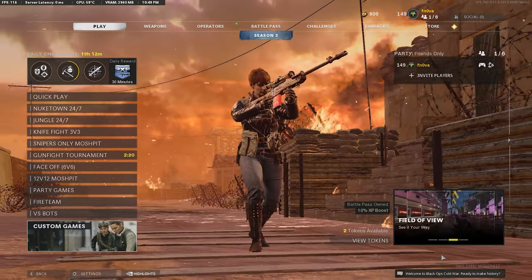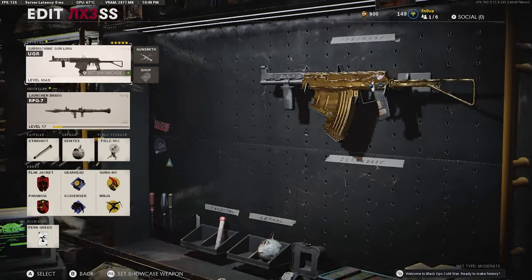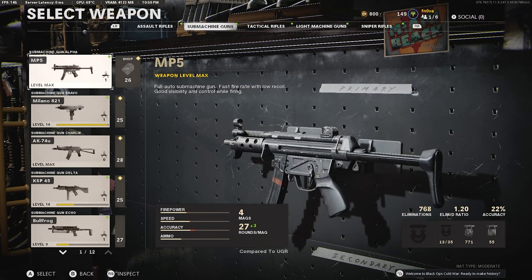How's it going? I'm gonna improv all of this — I literally just launched the game. As you can see, we're going to weapons. I finally got gold on the UGR. This took way too fucking long. I'm never using this stupid gun again. Next stop, I'm gonna use the MP5.